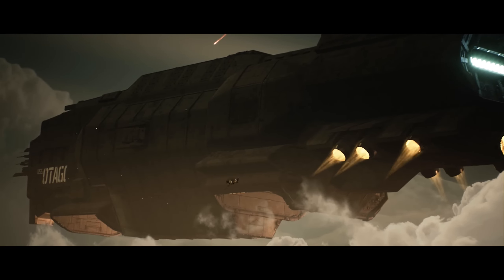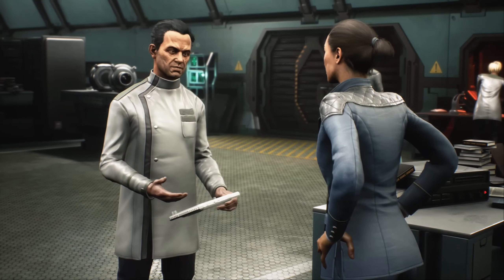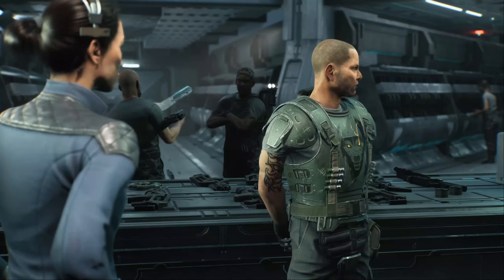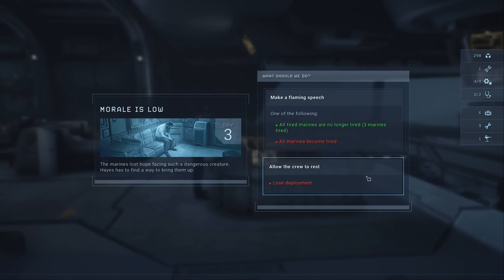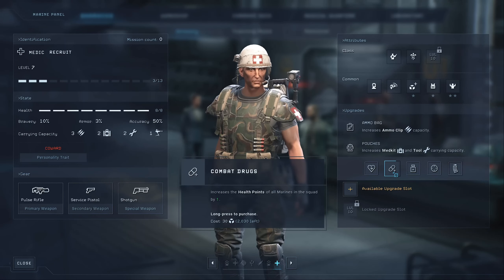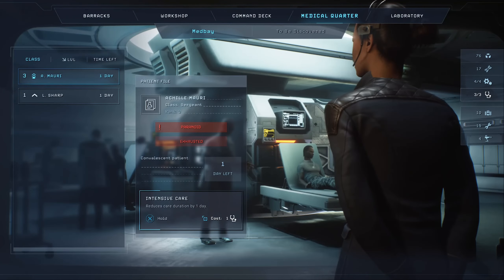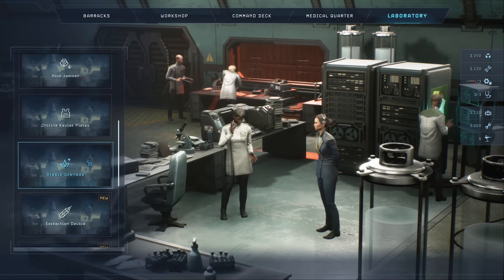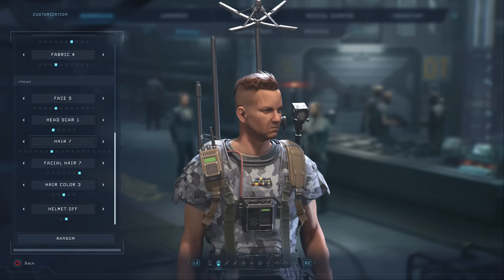As a good leader, after each mission you return to your base, the Otago. Your ship works like a hub where all the improvements you need are available. Manage and repair your ship, recruit new marines to replace losses, heal those who are wounded, and research and develop new tech to improve your gear and help your team survive longer during missions.